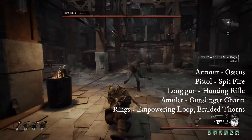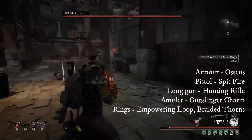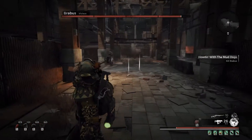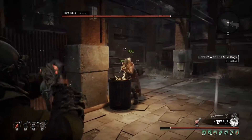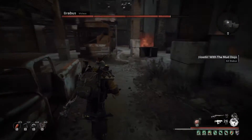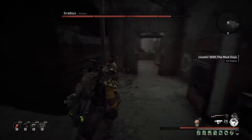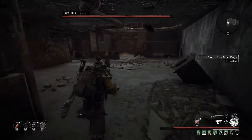Up next we have Barbus. This is quite a unique fight because it does mean you've got a little bit of gunplay to do. Going with something like Osseous armor with the hunting rifle gives you good DPS, good burst, as well as clear control over ads — because they will constantly spawn in variety: you have heavies, lights, melee, as well as ranged.